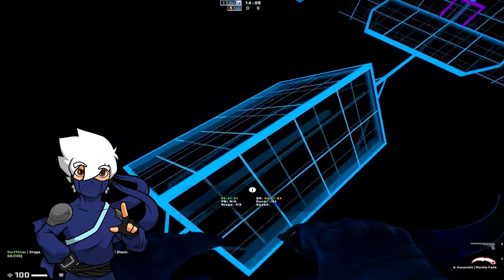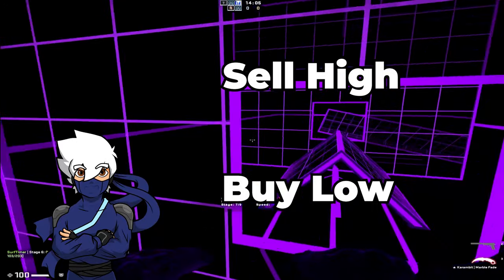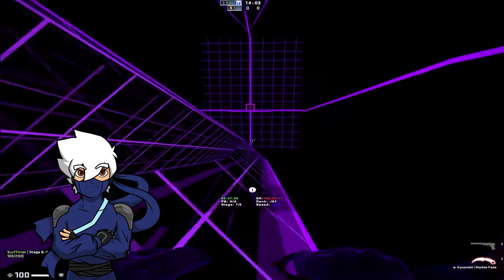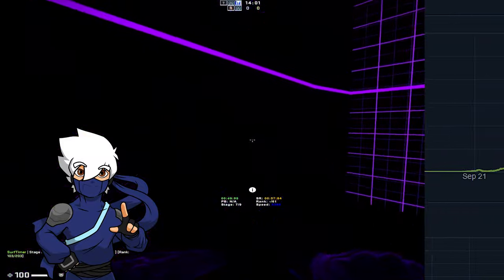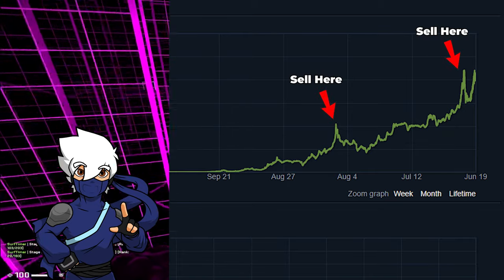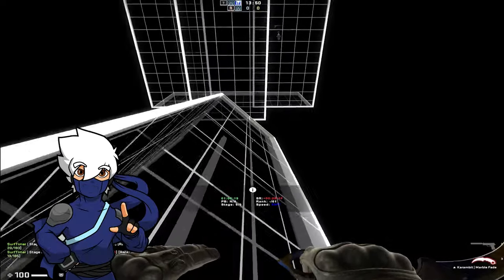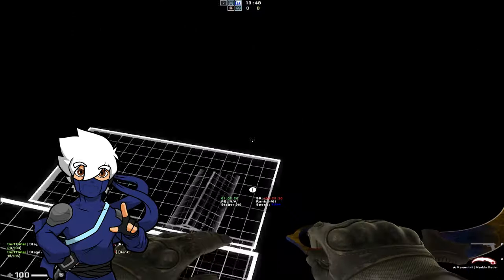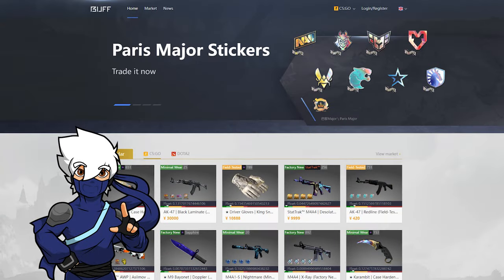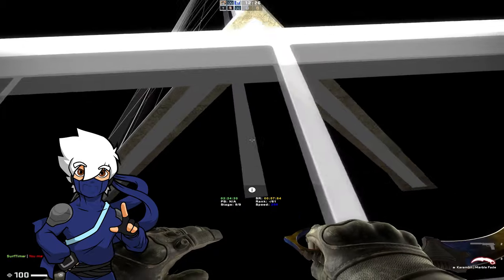Now let's talk about a little secret to profitable trading: the buy low, sell high strategy. This may sound obvious, but a lot of traders overlook it. The goal is to buy skins when they're undervalued — perhaps when a player needs quick cash and sells for less than market value — and then sell them when the price peaks. Patience is key in this strategy. Consider using legitimate third-party websites like Buff163 that offer market price tracking. Tools like these can help you make informed trading decisions and avoid overpaying or underselling.